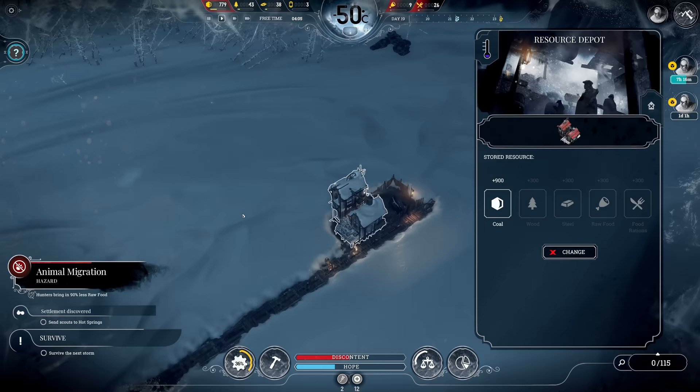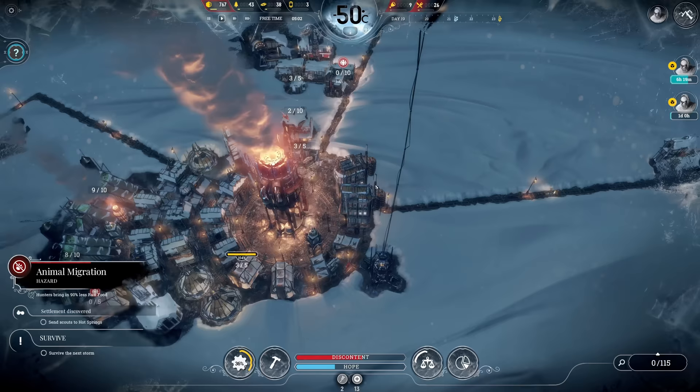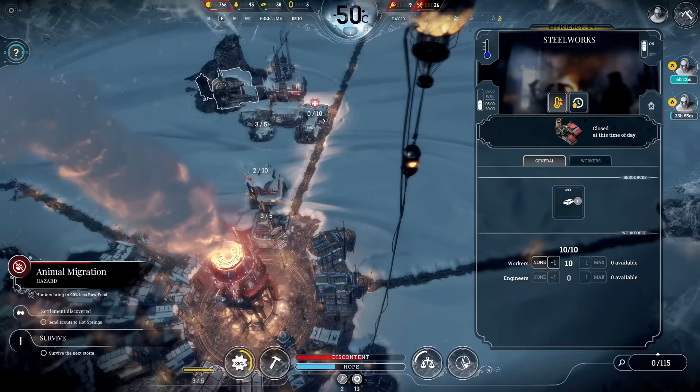There it is - my resource depot. We can put coal in and this gives me 900 more coal storage, essentially doubling our stockpile. Super important for the next storm. Day 19 now - we have two more days with negative 50, so it's relatively warm and we can just keep everything going. We are really healing those guys quickly.